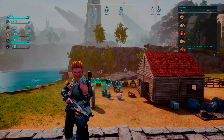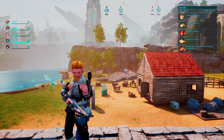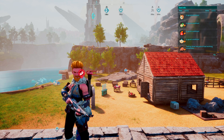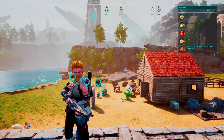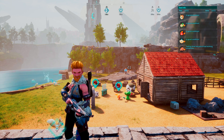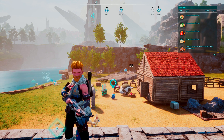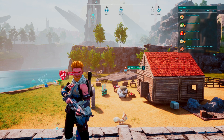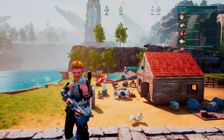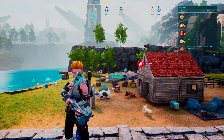Hey everyone, welcome to our Pal World beginner's guide — we're talking about breeding today and how to build a farm and get started with it. Breeding is a very important mechanic in Pal World. It allows you to filter out passive skills you don't want your pals to have, as well as acquire ones you do want. It's a lengthy and random process — you can push things in certain directions, but the ultimate outcome involves a little bit of luck. The end result, though, can be some very powerful pals.